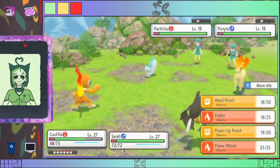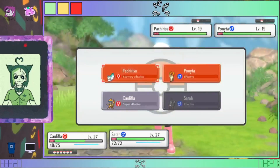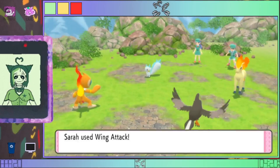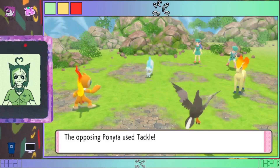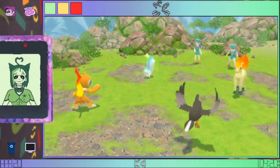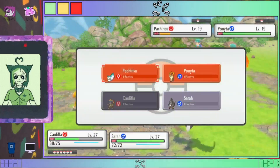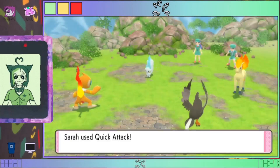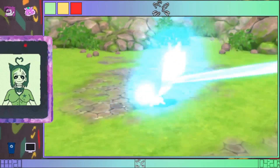I doubt this Pachirisu can take out Sarah, so I'm just going to use Mock Punch and Wing Attack and we'll just have to see. Oh, it lived — that's surprising. Okay, it did not attack the right thing, so that's good. Oh dang, that did a decent amount of damage.